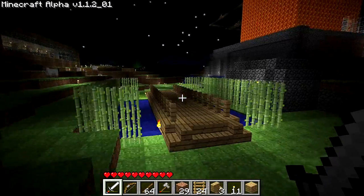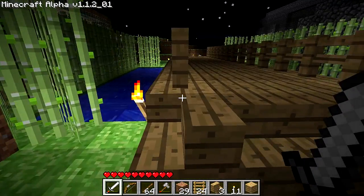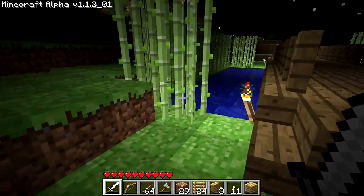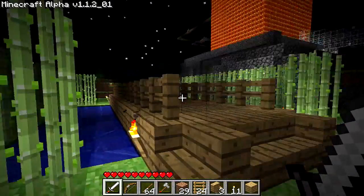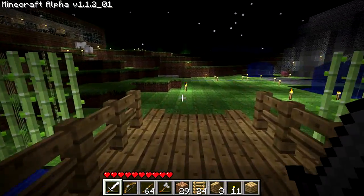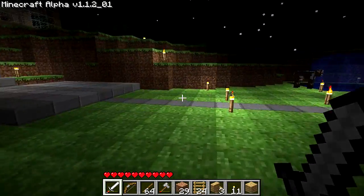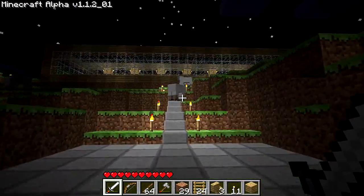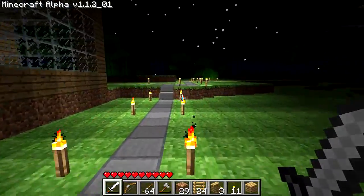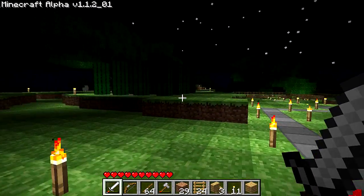I can't think of anything else around here that I didn't have in my first video. This area was made purely for reed farming, but then I decided I could make it look kinda cool and put this bridge here instead of just having a random patch of water in the middle of nowhere with reeds growing around it. Up here I have a little cactus farm — just farm cactus. I didn't have that before.